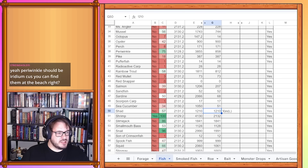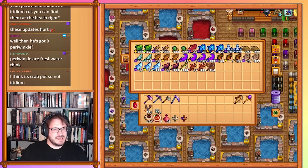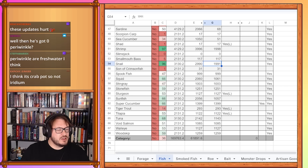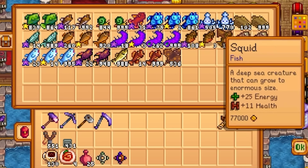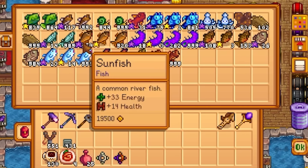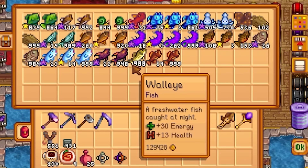Slimejack is 0, smallmouth bass is 117. Snail is 1,843. Son of crimson fish is 31. Spooky fish 75, squid 505. Stingray and stonefish both at 0, sturgeon 14. Sunfish 260, super cucumber 18. Tiger trout 108, tilapia 26. Tuna 23, void salmon 22. Walleye is 0, woodskip is 0.